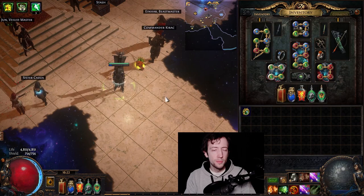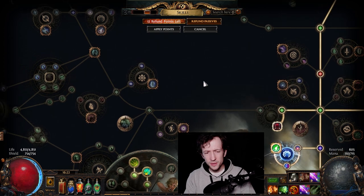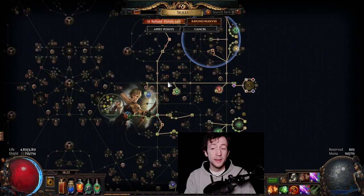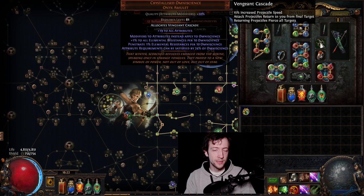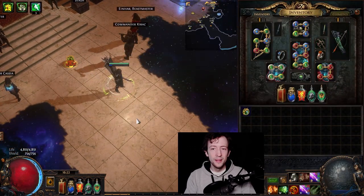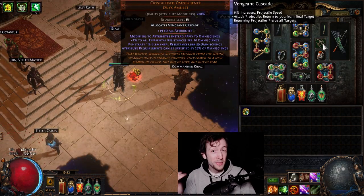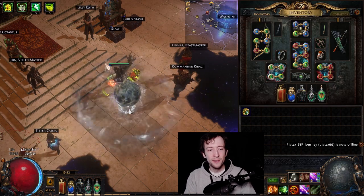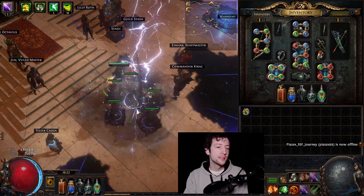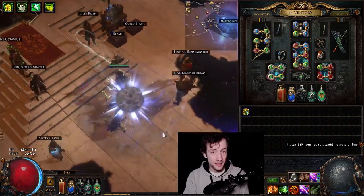For a budget option, True Strike costs just a black and crimson oil — basically nothing, two or three chaos — and you can throw it on any amulet until you have an endgame piece for the golden oils. Vengeance Cascade was the first time I tried it and you can really feel the impact. With the tornado double hit and arrows returning for a third hit, this is also how we annihilate single targets.